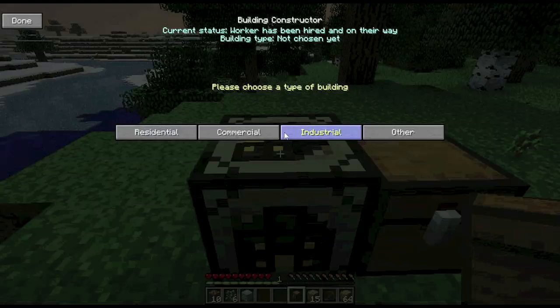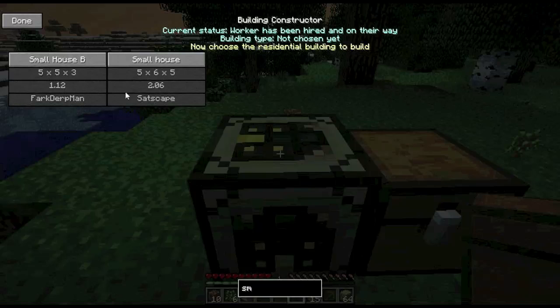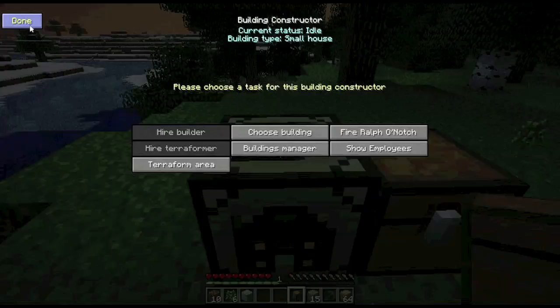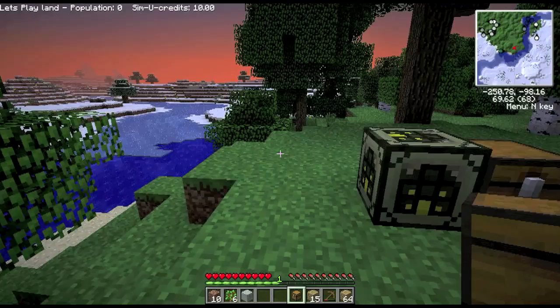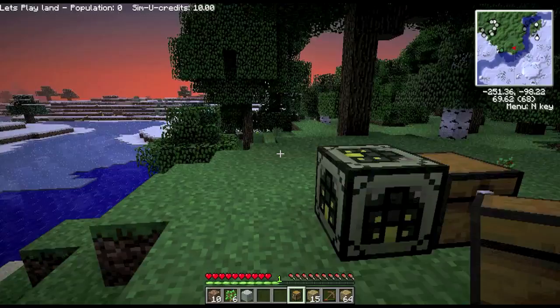Then we can choose a building for him to build — we want it to be a residential house. There are lots to choose from, and you can type down here to filter. I want a small house, so I'm typing 'SM' and it's got two small houses — I'll choose that one, and then we're done. It is sunset now, and the folks won't work at all at night — they only work in the daytime — so he's just about going to get here and it'll be through the night.